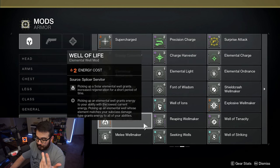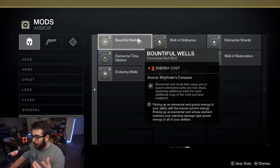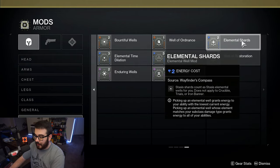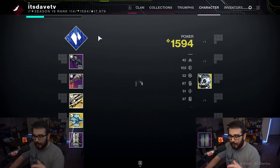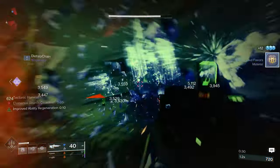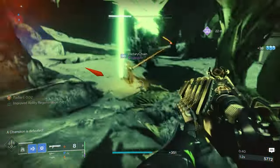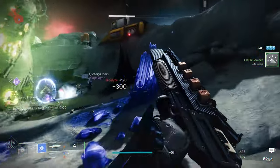Going the Solar route, you could pair that with Well of Life for increased health regeneration, Well of Ordinance for grenade energy when picking up a Solar Elemental Well, and still use Elemental Shards, Well of Restoration, or Elemental Time Dilation. However, if you go that route and don't have the damage resistance from Well of Tenacity, that's when Whisper of Chains could work — 40% damage resistance near frozen targets or Stasis Crystals. But it's less consistent than just using your class ability and getting a weapon kill to spawn the Void Elemental Well.